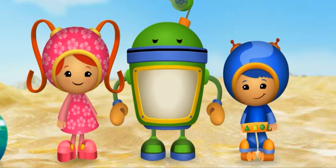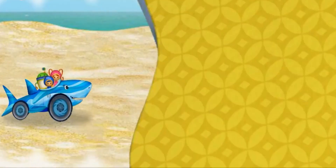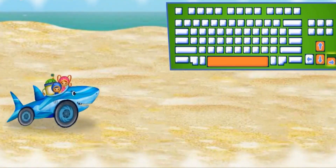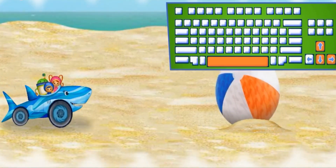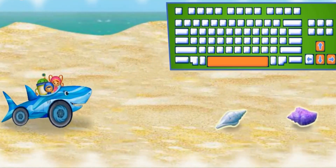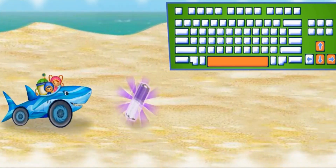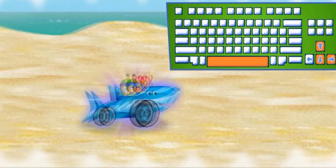Team Umi Zoomi, it's time for action! Press the up and down arrow keys to move Shark Car up and down. Press the right arrow key to make Shark Car go faster. Press the space bar to jump over things in our way. Shark Car loves shells — let's collect as many shells as we can. Remember to collect batteries to give Shark Car boosts of energy.